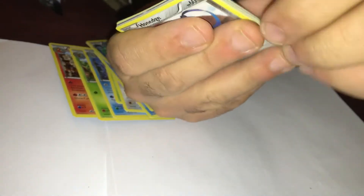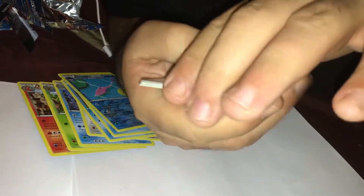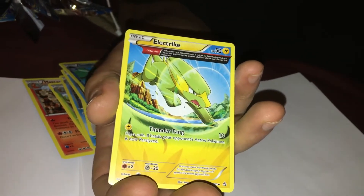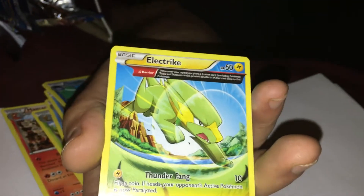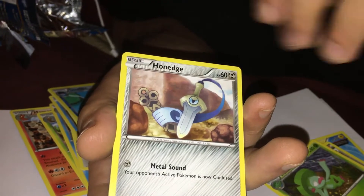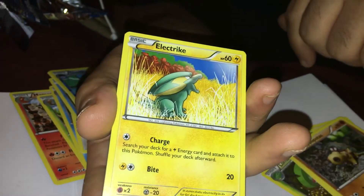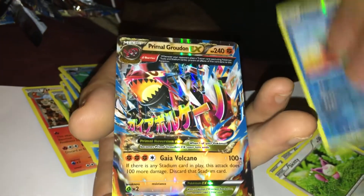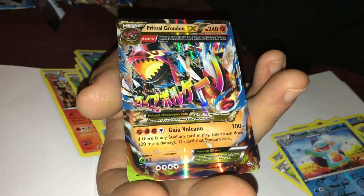So this is the final pack of this Primal Clash. And there's a code for you guys. Let's see if we can go five for five. So far so good — and I think I just seen something. Electric, Teammates, Lombre, Honedge, Hippopotas, Electric, Feebas, Skitty, a Reverse Marshtomp — is he rare? No? Okay. And none other than another Mega Primal Groudon EX! This is crazy, two of them?